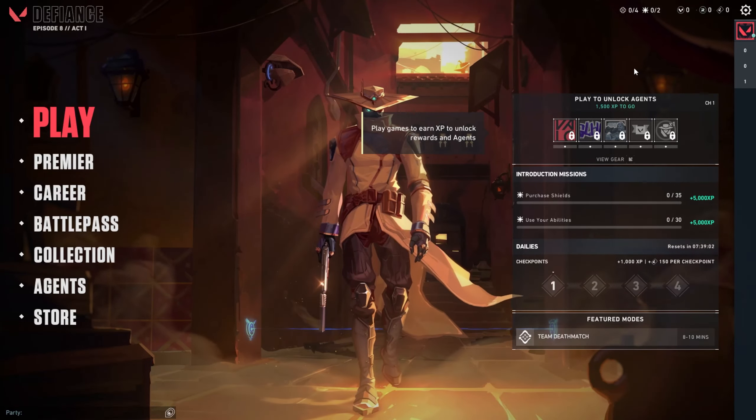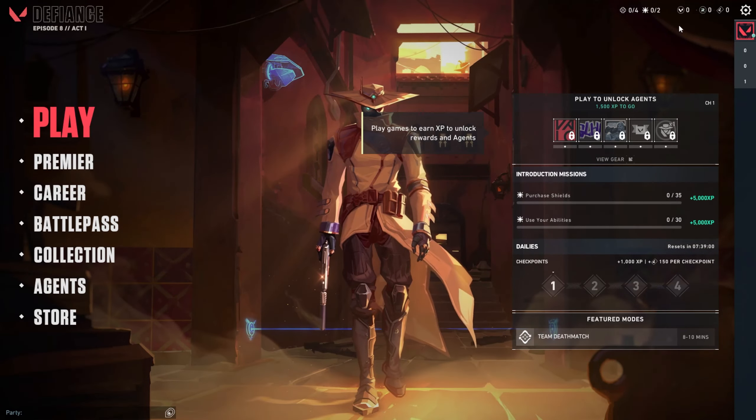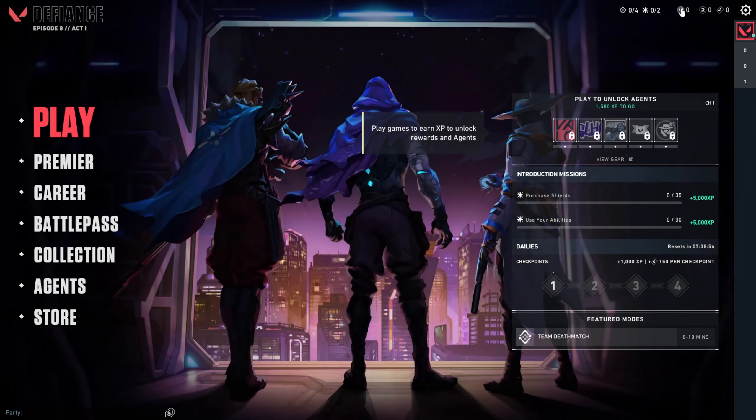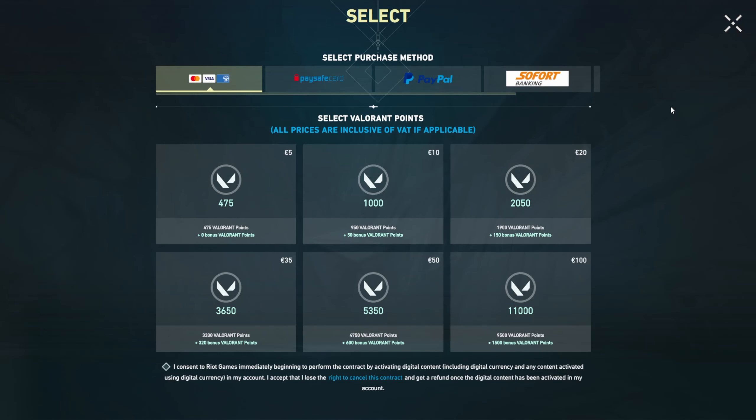If you want to redeem a gift card in Valorant, the first thing you want to do is click on this little icon in the top right corner that I'm hovering over. This represents Valorant points. After this, under 'Select Purchase Method,' you want to scroll all the way right.